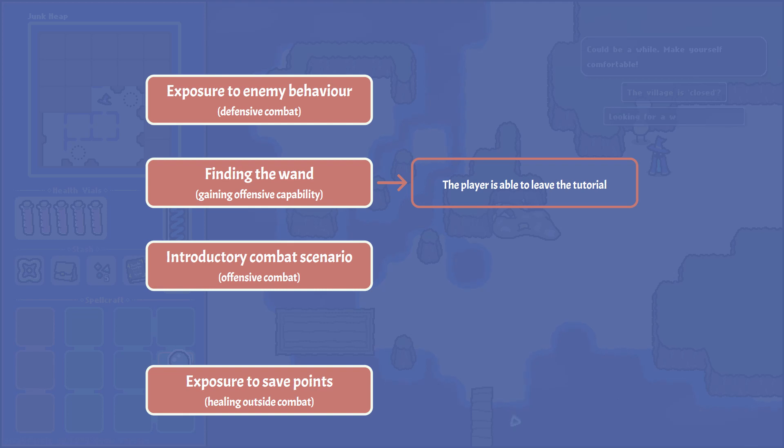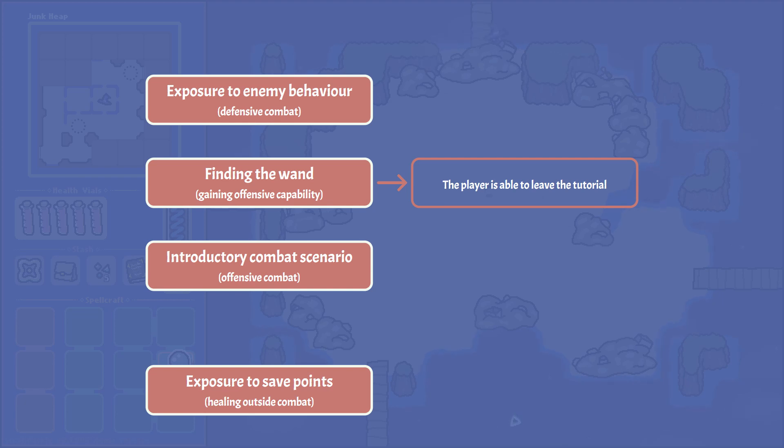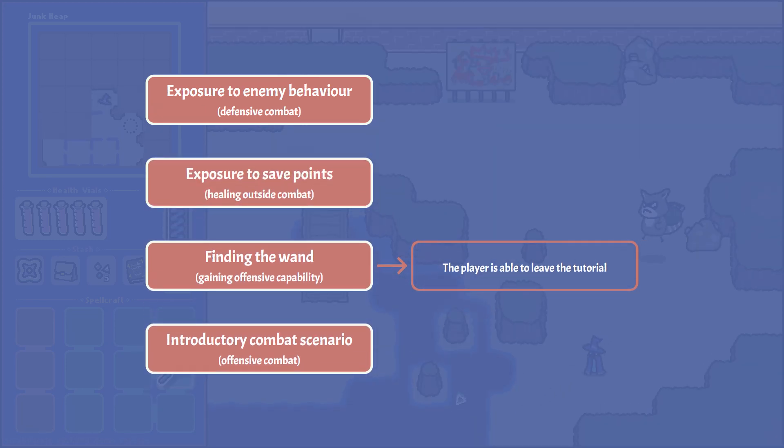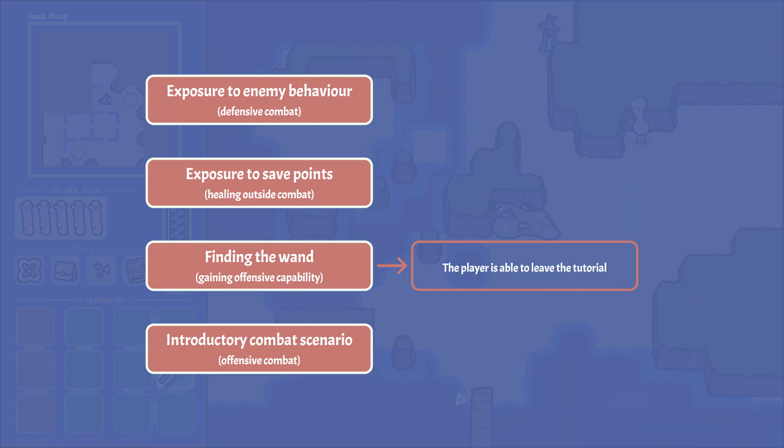For locks, let's introduce garbage piles that block the path, and have them be destructible with the offensive wand ability. The remaining mandatory lesson is save point healing, and since the player will likely take some damage during their first exposure to enemy behavior, we'll try to place save points between that first enemy exposure and the final combat encounter, so that players are healed up before their first taste of combat, and will respawn nearby if it doesn't go so well.